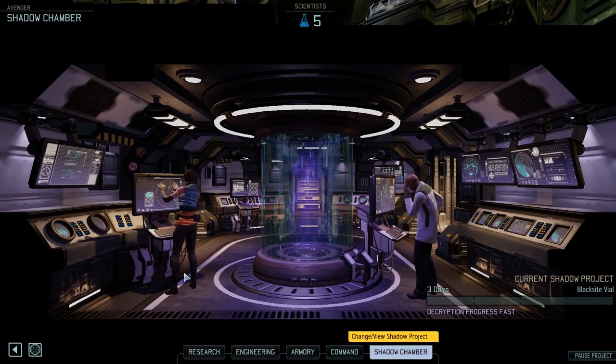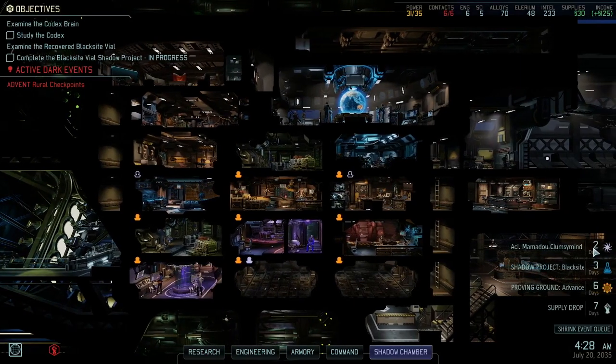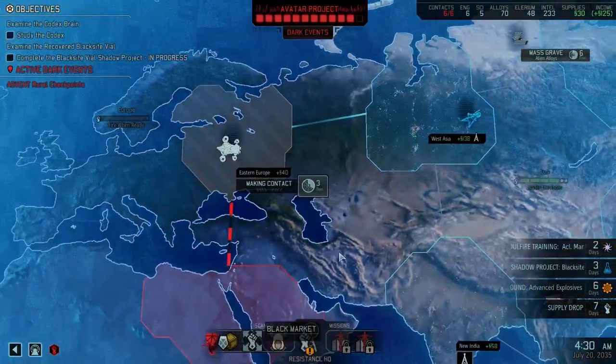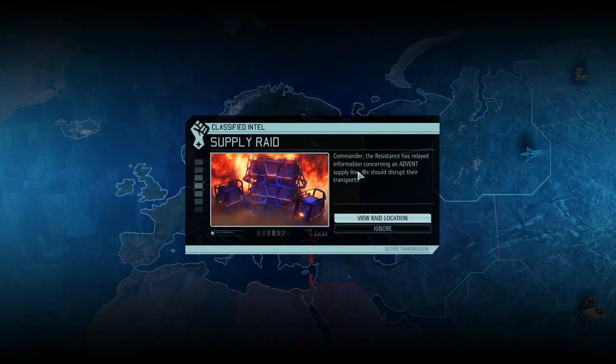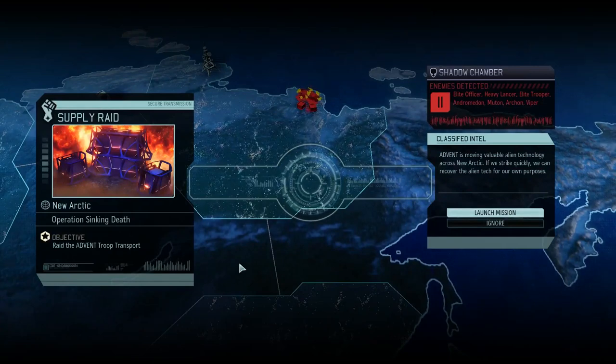Lily Shin and Dr. Tygan are working together — what a team! Let's see if we can make some contact in time. Clumsy Mind is almost with his psionic training. I don't think we'll necessarily be doing a Blacksite mission right away. Supply raid — okay, that answers that question. I was wondering if maybe I could go to the black market but we won't do that right now. The shadow chamber is giving us some advanced scouting: elite officer, heavy lancer, elite trooper, andromedon, muton, archon, and viper. No mechs showing — though technically when the andromedon dies it becomes a mech unit. We'll go ahead and launch the mission.